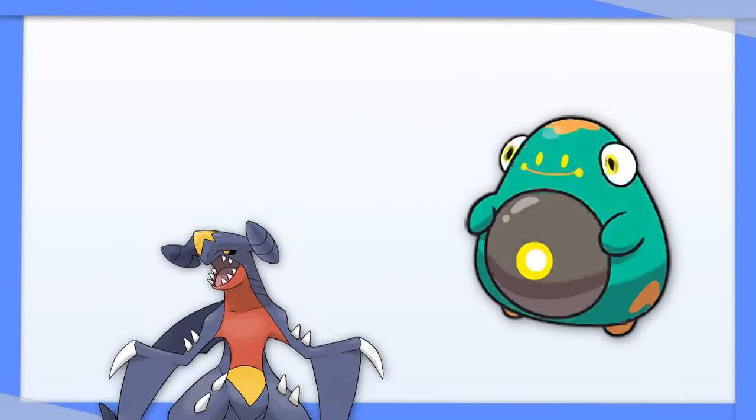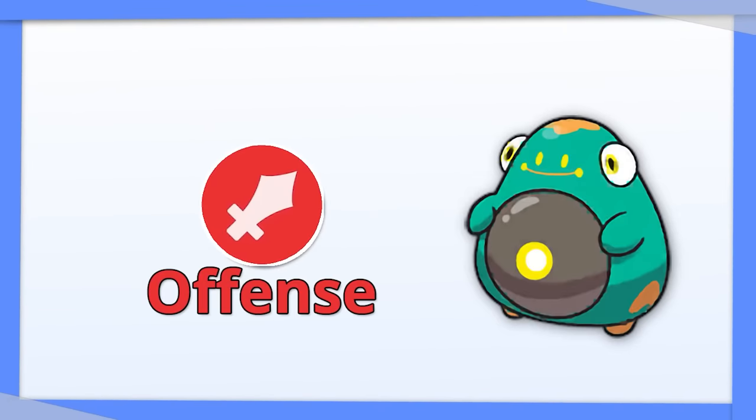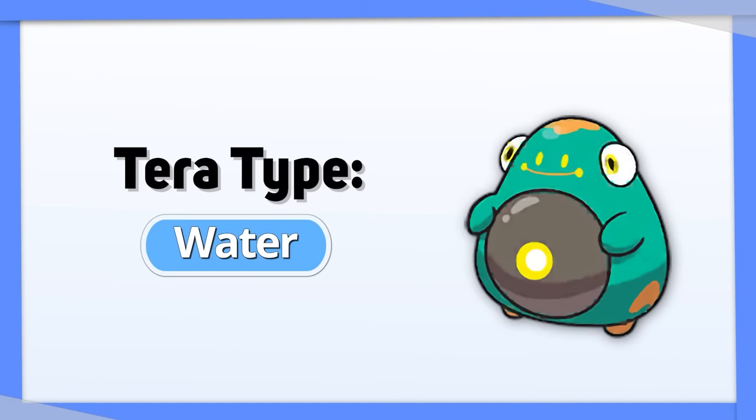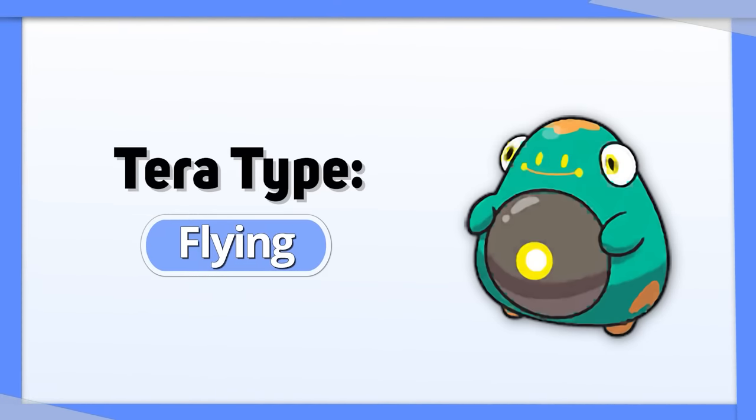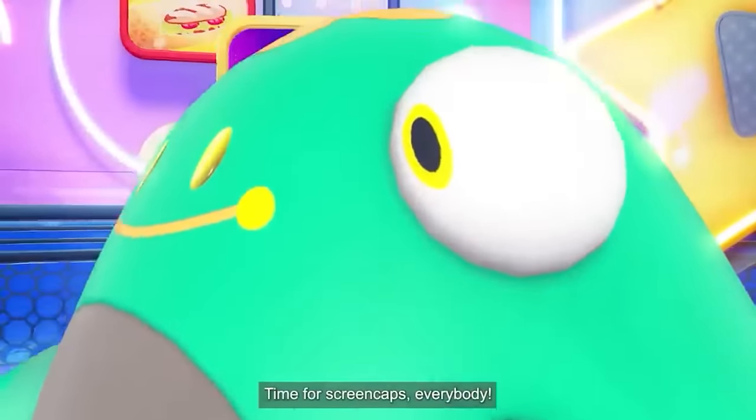Bellibolt's worst nightmare is the Ground type. If you want to threaten them offensively and make use of Bellibolt's movepool, you can use Tera Water. If you just want to survive their attacks, Tera Flying makes you completely immune — just watch out because many Ground types also use Rock type attacks.